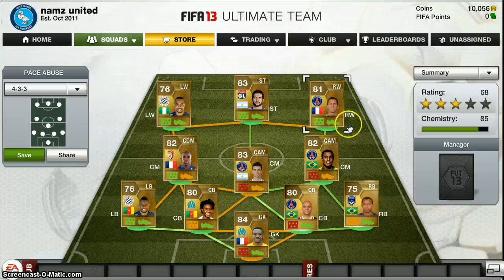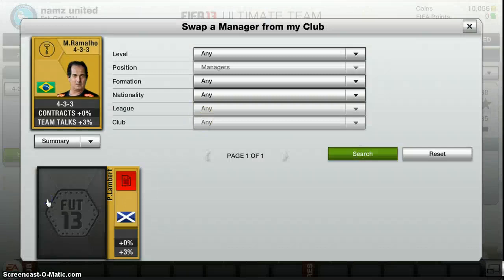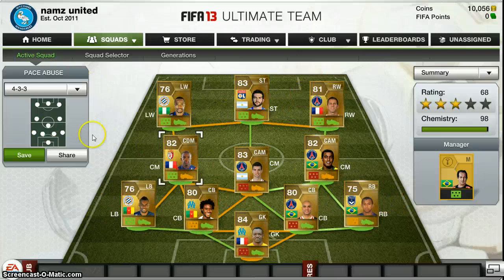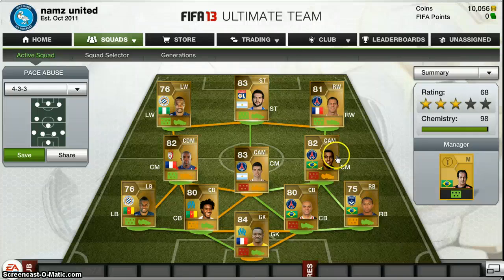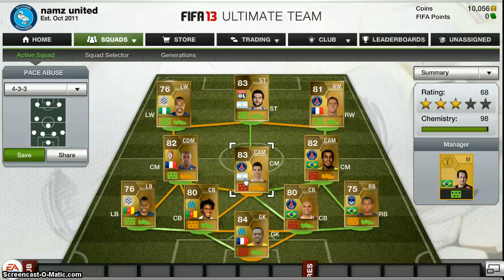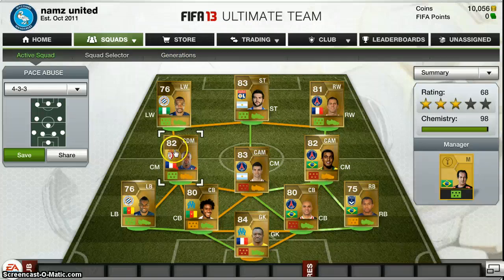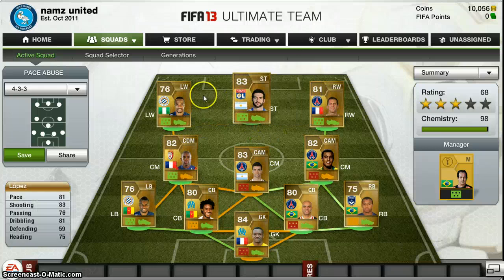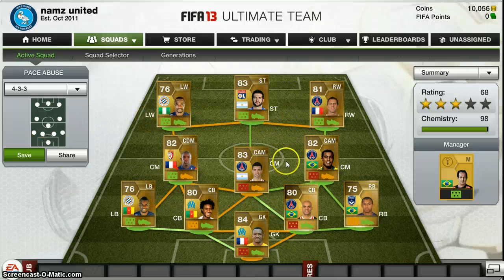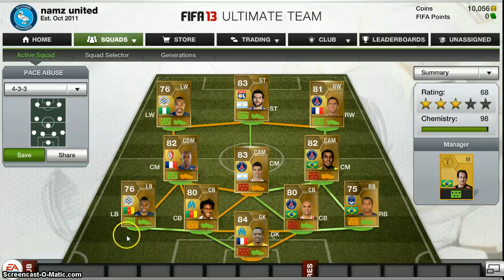Yeah guys, that was my squad builder. It's almost 85 chemistry, and I just add my manager in — and boom, 98 chem. So thanks for watching guys. This is my League 1, 98 chem team. Remember these three midfielders — you don't have to get them, you can get the cheaper ones on the market. And you could get Aubameyang instead of Lopez, which would make the team a whole lot cheaper. But nevertheless, this is a really good team as it is. Thanks for watching guys, hope you all enjoyed it. Goodbye.